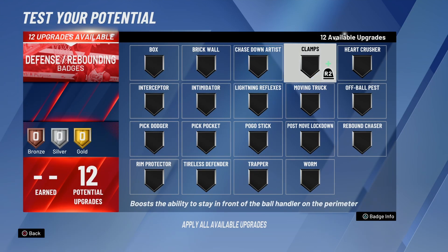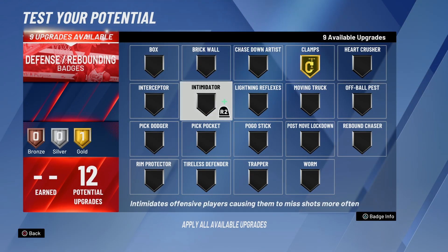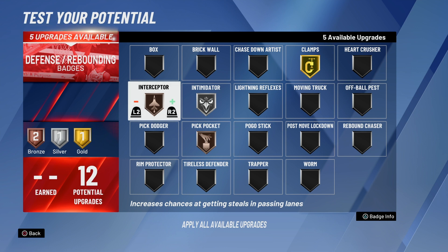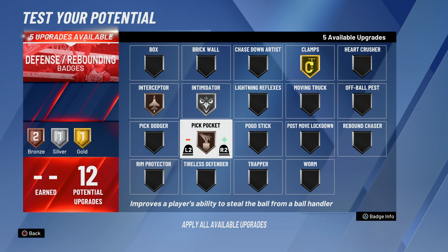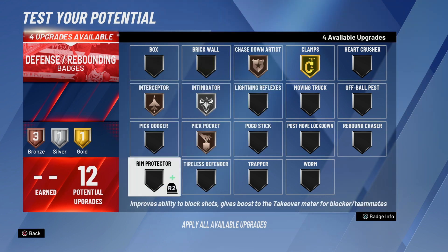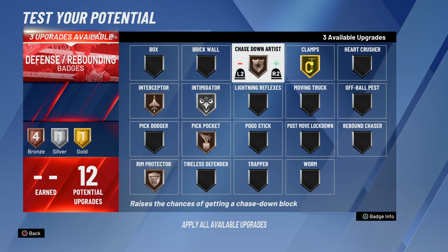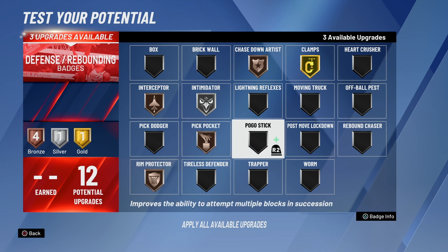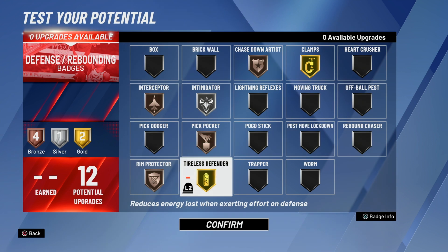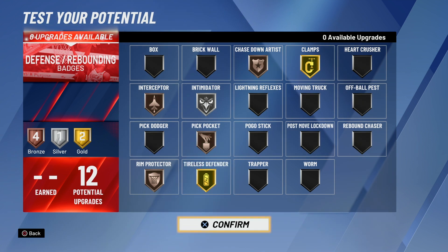Now for your defense, the fun stuff — you're gonna put your clamps on gold, you'll put your intimidator on silver, and the interceptor on bronze. I feel like these were best on bronze for some reason — when I put it higher, I don't feel the difference. I'll keep them on bronze. And of course you gotta put chase down on bronze and rim protector on bronze, both of them, so you can unlock the animations. Bronze will unlock the animations. Now with your three left, put your tireless defender up. That's what your defense looks like right here.